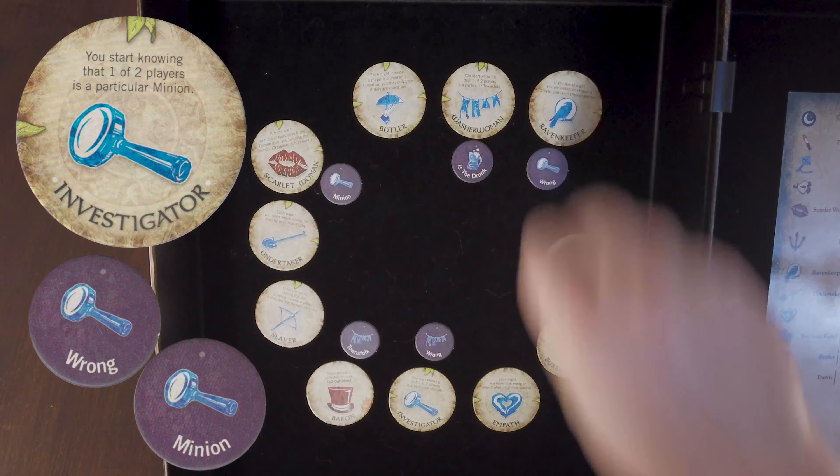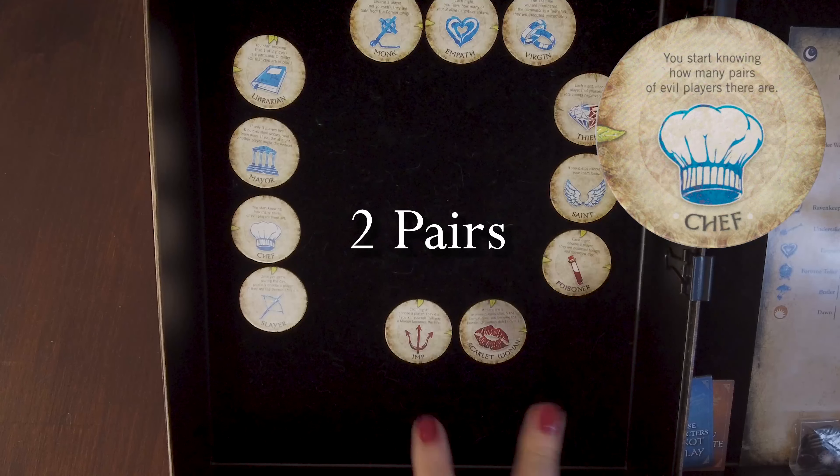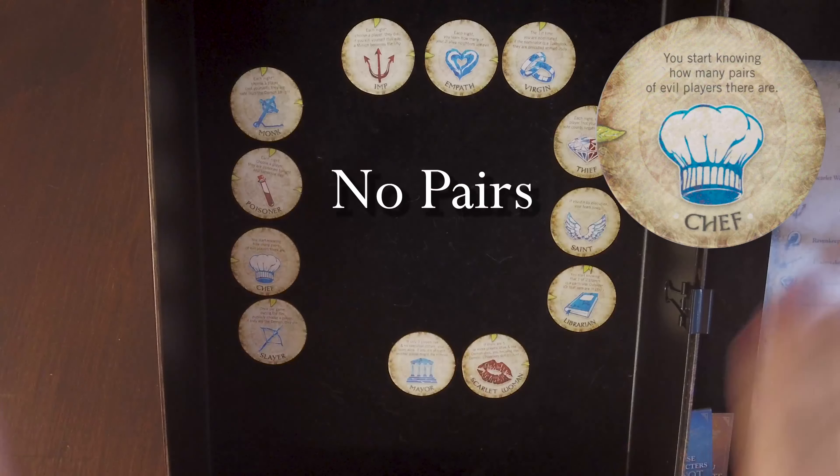Investigator. On the first night of the game, the investigator learns... Chef. The Chef learns how many pairs of evil players are sitting side by side. A pair is two players, but it is possible for one player to be a part of a pair on either side. Travelers present at the start of the game can count as evil players for the purposes of pairs. The storyteller shows the chef a number of fingers equal to the number of evil pairs, or a zero if there are no evil pairs.